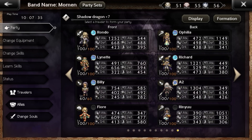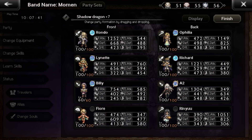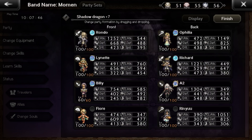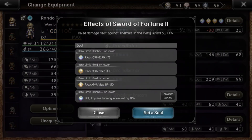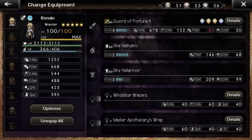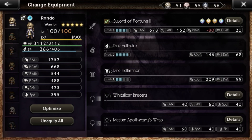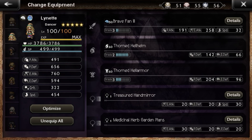In this team, you want Fjord to be the fastest unit, and Rondo to be faster than Richard — that's it. For Rondo's equipment, I gave him his weapon and speed accessories: Ticlin's A4 and Gertrude's A4, just to make him faster than Richard.